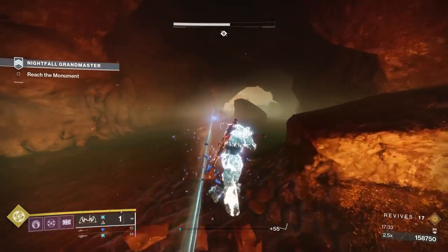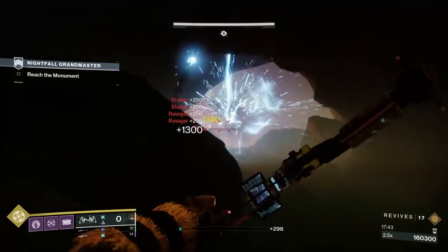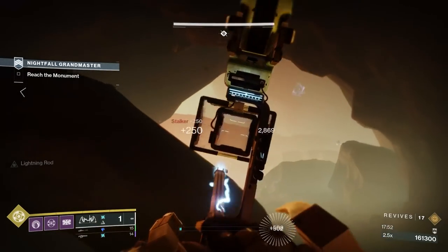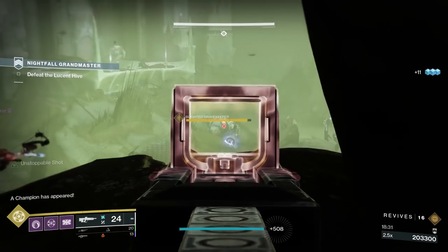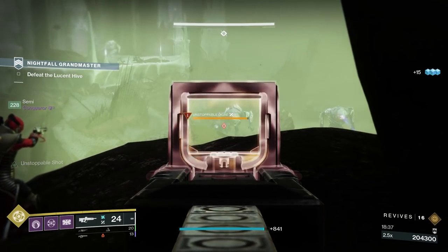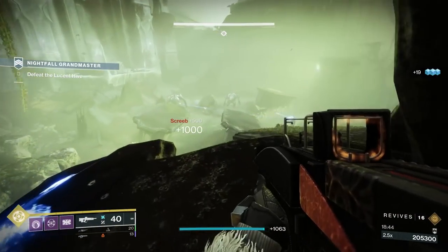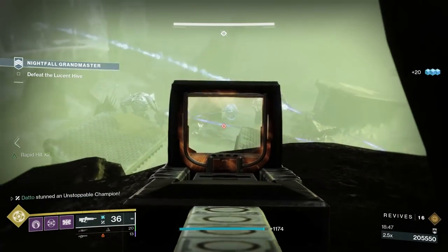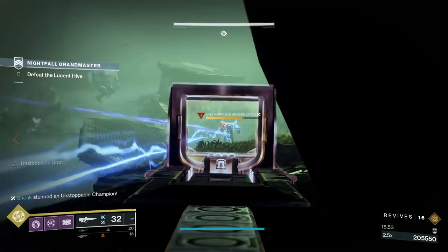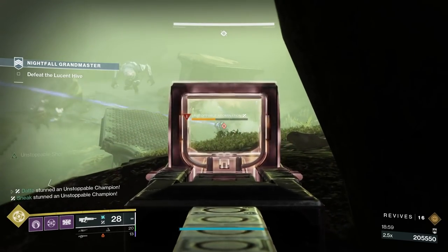The next 2 sections — post-lamp and pre-boss — aren't anything special; this is where the Unstoppable champions are. Post-lamp, just kill stuff; it's pretty standard. Watch for snipers and moths. The pre-boss section has a lot going on with the giant ogres, Unstoppables, and Screebs — take it one enemy at a time. The big ogres deal a lot of damage and can kill an Unstoppable abomination very easily if you stun it a couple of times. Also, shoot the boss to make him go away because the boss still hurts. Watch for Shriekers on the left and right side as you get closer to the boss arena.